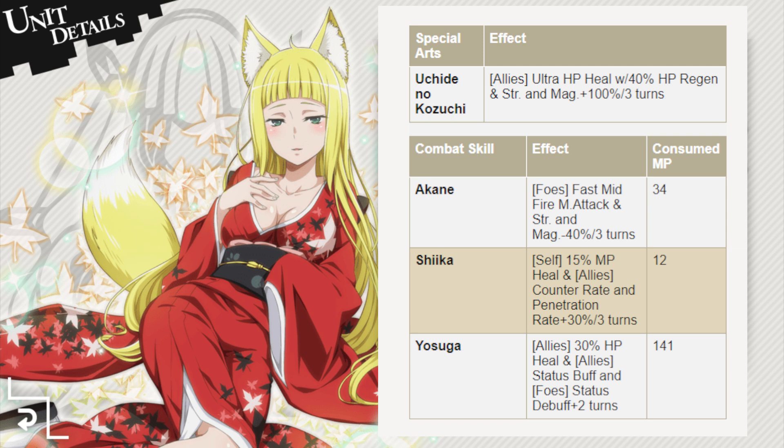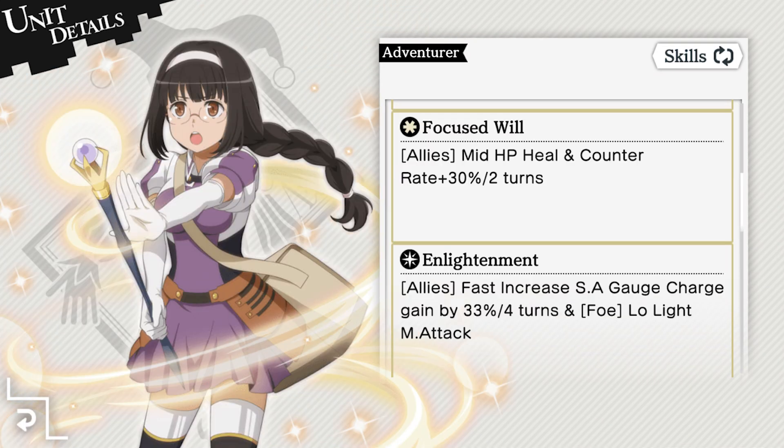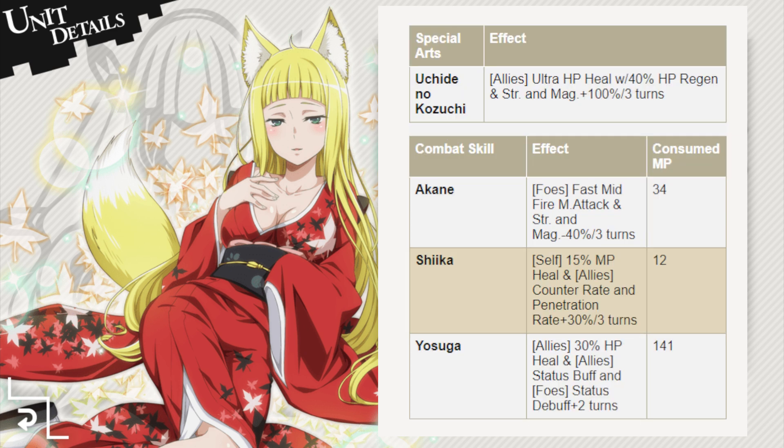One thing a player with low ascensions and limer breaks on your units might have trouble with is Haruhime's 30% HP heal, which might not be enough for harder encounters where damage is still strong even after applying your 40% strength and magic debuff. In that case, you might opt to use another healer like Winter Crane Lily or Lene, or even running units like Fina, because she also has a counter heal ability, and between Haruhime's own counter heal and her counter rate buff, they should be healing the party quite a lot.